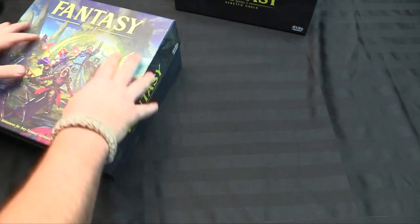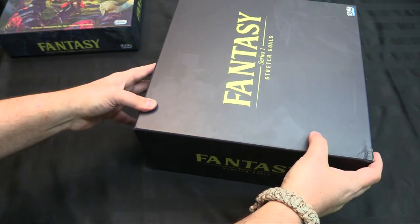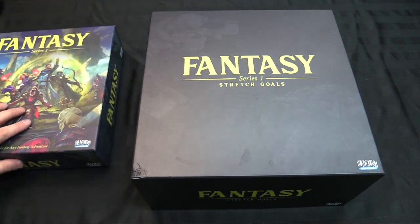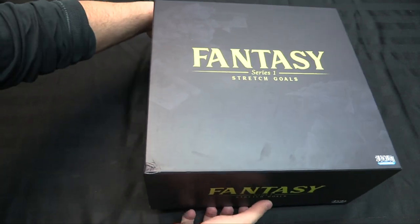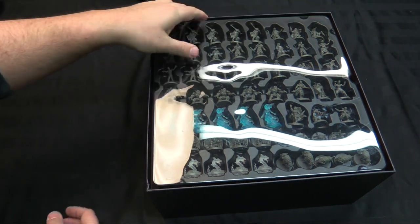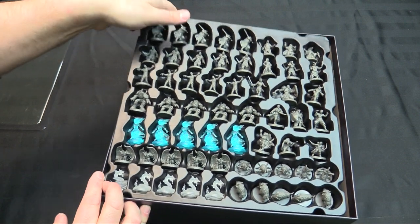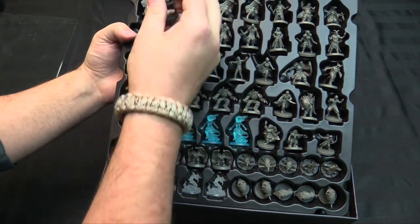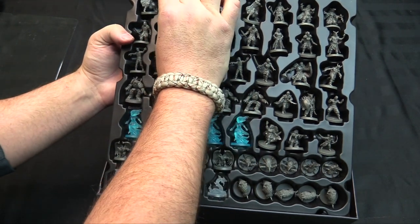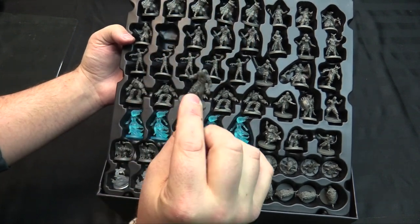If you backed the crowdfund you also got all this — and this box is huge, twice the size of the core box. There's a gajillion other guys in here. We've got more skeletons — this time more like whites, with a big boss skeleton. Some cultist-y types on layer number one — five of them, wearing skin masks and hoods with knives.